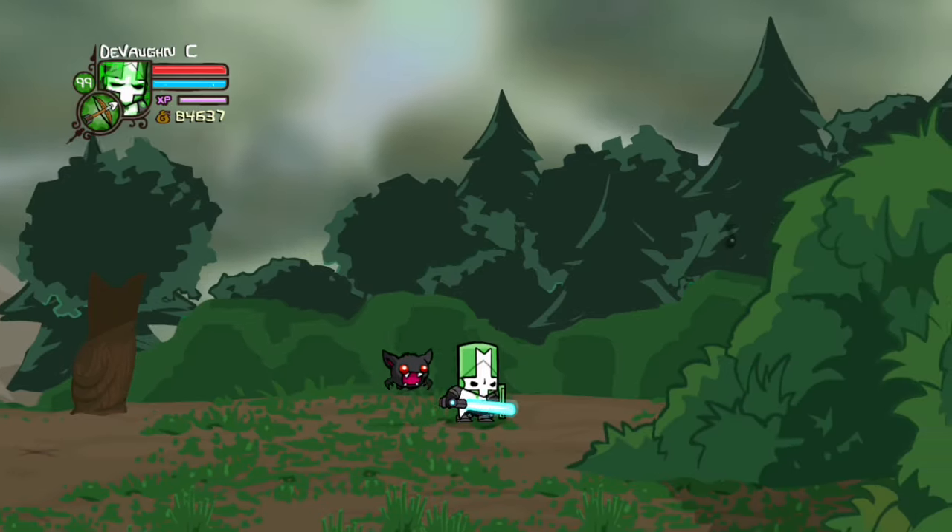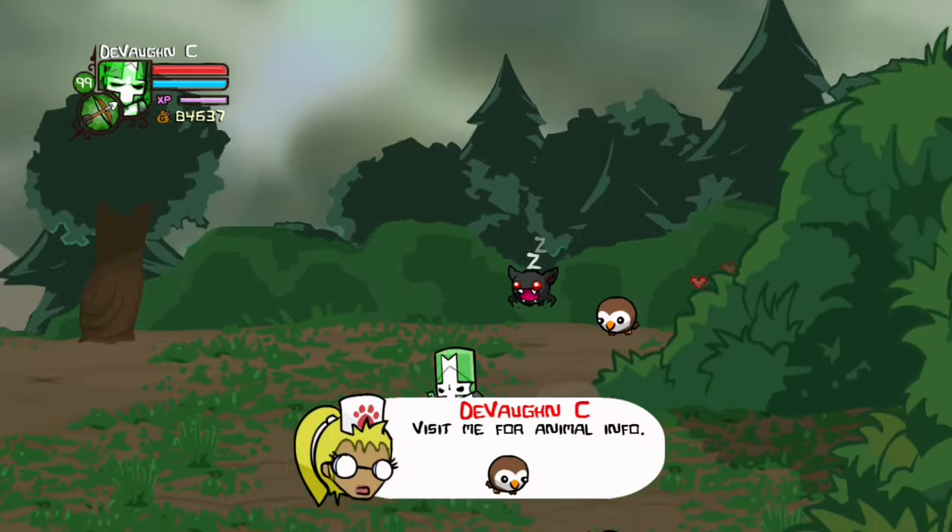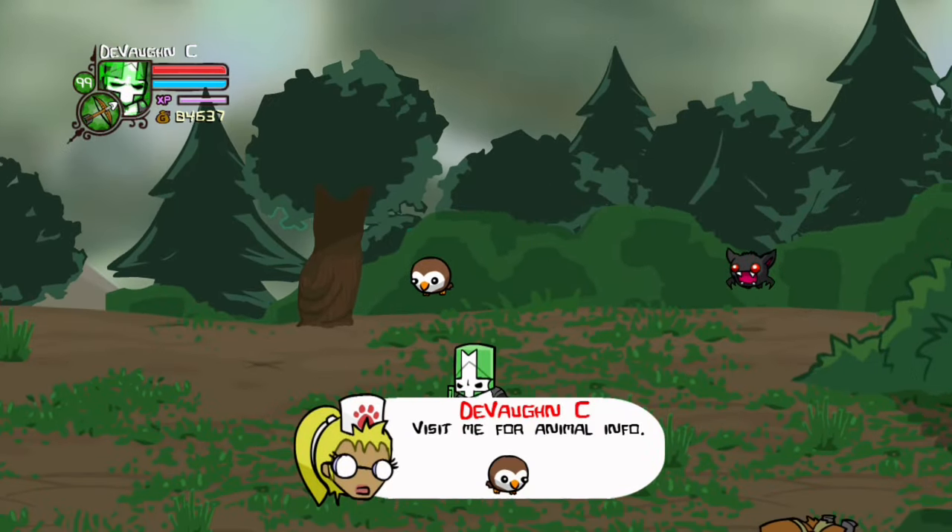For this pet, Owlet, you just have to go to Forest Entrance behind this bush and there it is. He helps you get food.